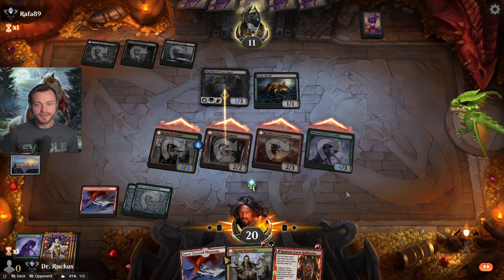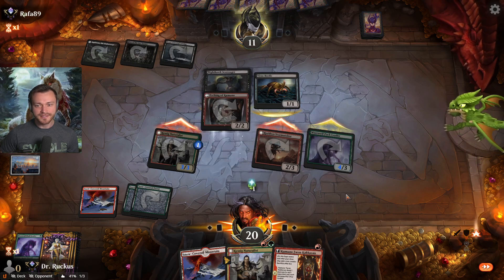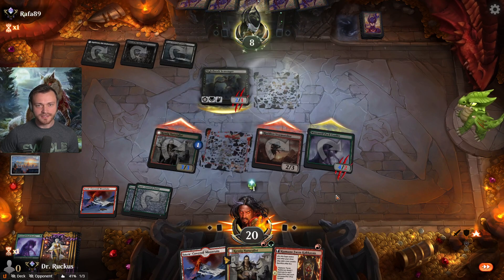We'll play out our entire hand now. They take the chump — we're going to draw a card every time with the Pack Leader, and they go down to six. I'm happy with that outcome.